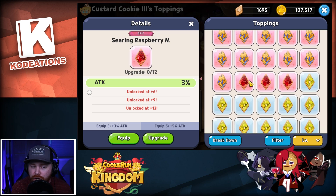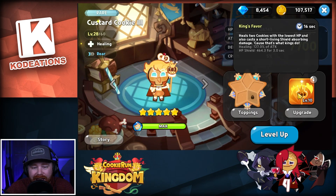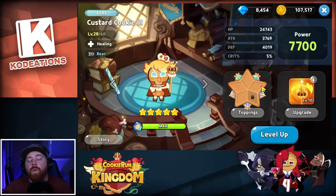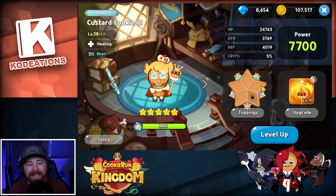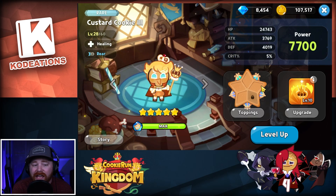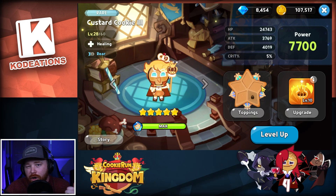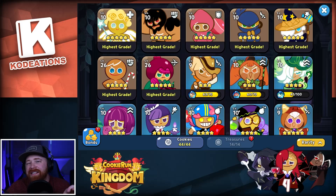It might not make sense at first — why would a damage topping go on a healer? Well, when it comes to healing in this game, the healing is actually scaled off their individual attack stat. You can see right here: 127% of attack. That's why you want to max out attack on a cookie like Herb or Custard, because they're going to be able to do a lot more healing when they pop off their skills. So 100%, run Searing Raspberries — that's your best option. Overall, Custard Cookie is really one to invest in for survivability and the best healing before you pull a Herb Cookie.